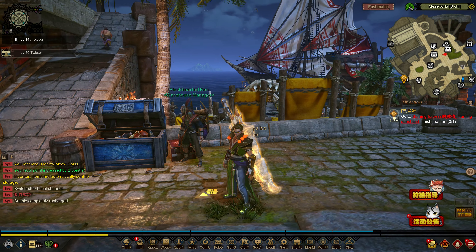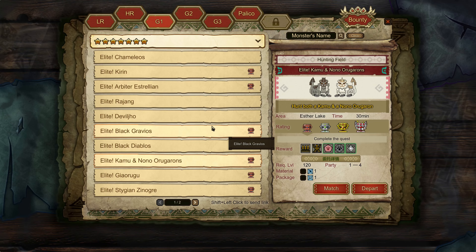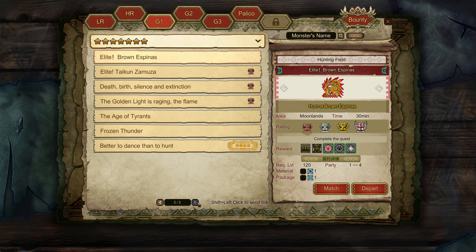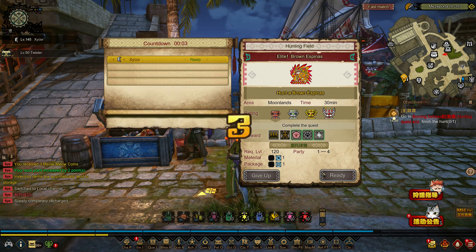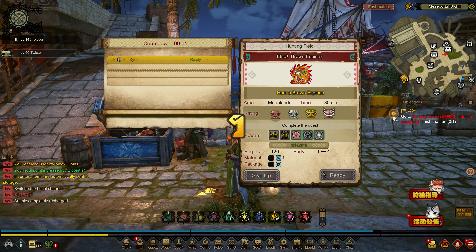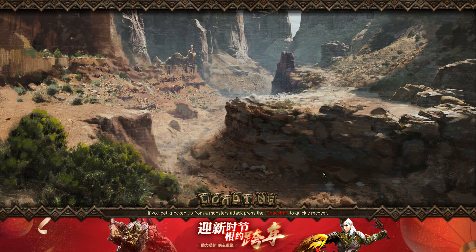I guess I'll start him — he's a G1 7-star. And of course I've got Twister with me. Now I have done him once previously, but it didn't end so well, so I thought I'd try to get him done here and actually win for the showcase.